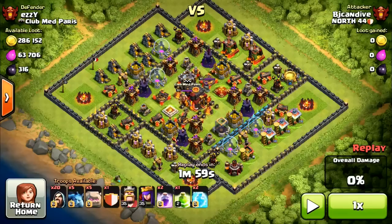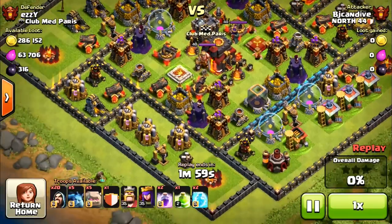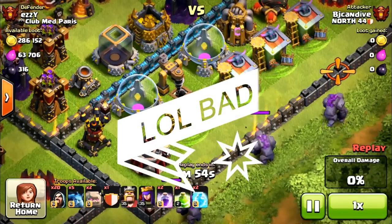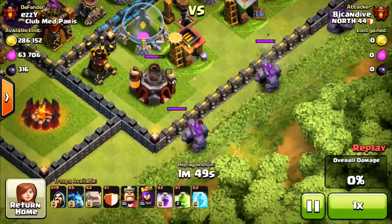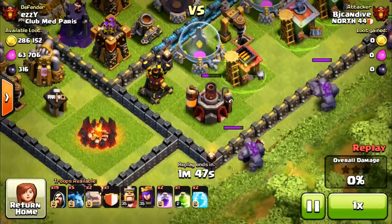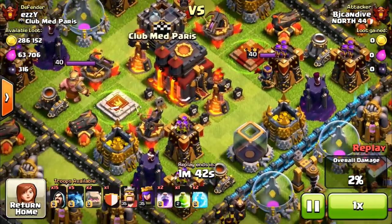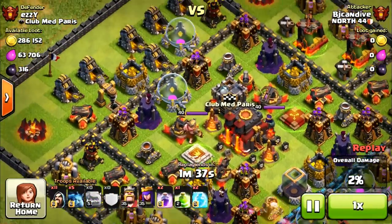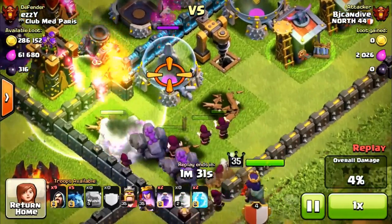I was unable to get the live attack for this one so I'm going to show you it now. This is an awkward base - I wasn't quite sure how to attack it. Maybe attacking from the bottom would have been better. I figured he had a bunch of big bombs down there. No wall breakers, so I wanted to save my jump spell. I figured I'd go for that air defense and then my golems would pile in towards the archer towers and all the defenses. I did make a mistake attacking away from the clan castle.